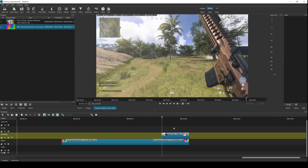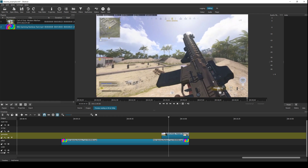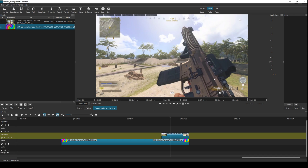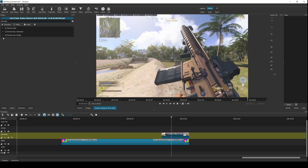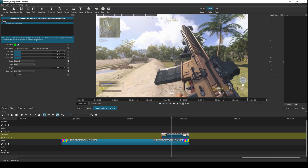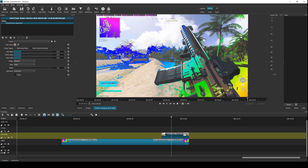Another thing to pay attention to is that this will not work for all camos. For example, this is a bad example of a camo to use because it's very brown — just like a lot of the terrain: earth, dirt, trees. So greens, browns, and grays show up a lot in the world. If you try to chroma key this and select that color, you get a lot of inclusion of the background. No matter how tight you make it, there's no way to exclude the background while keeping the gun. You need to choose a camo that is very vibrant and distinct.